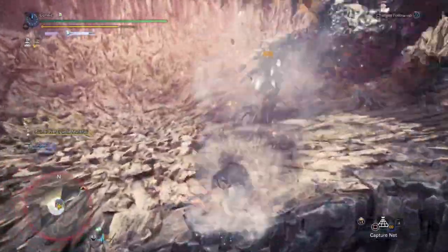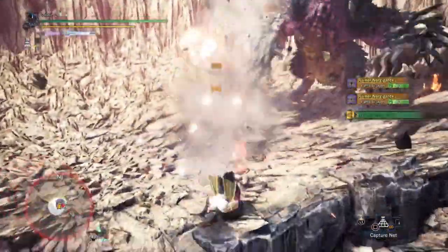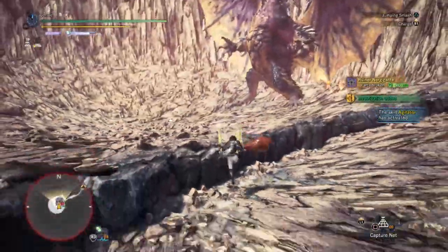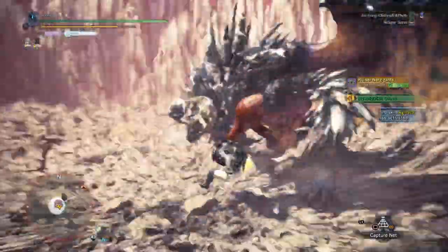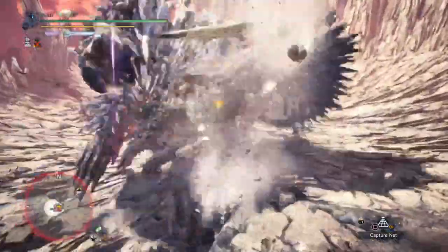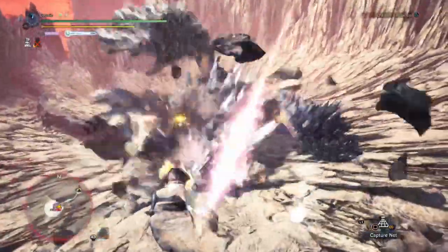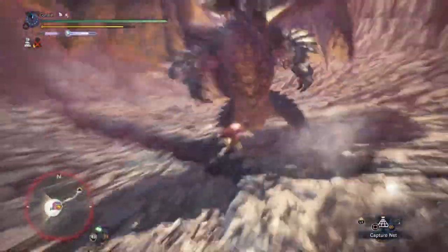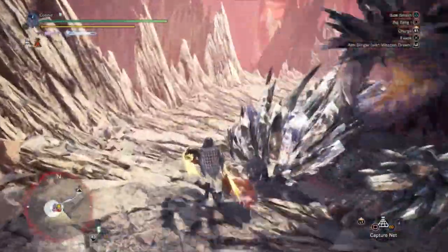Everything else really just comes with the set. I like to run a point of Evade Extender — you don't have to, but I find it helps me reach the ledge for my ledge spam. You can drop that Jumping Expert for something like an Expert 2 and swap out one of the experts for an attack or something like that — run whatever you feel most comfortable with. I'm not certain if Lightbreak is meta for this playstyle. I've seen people using different weapons; I see the majority using Safi, but for me the slightly extra purple as well as the extra slots kind of edge this one out. If you are going to run Safi, make sure you get enough sharpness awoken on the weapon for a sliver of purple with a few points of Handicraft.